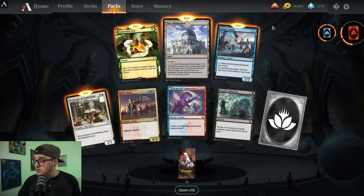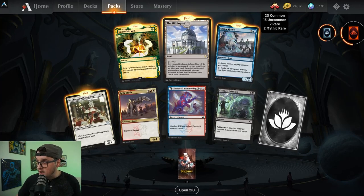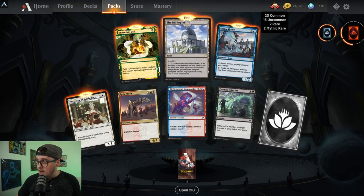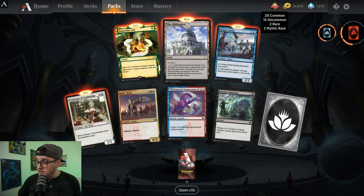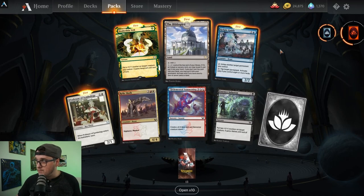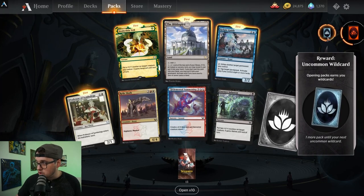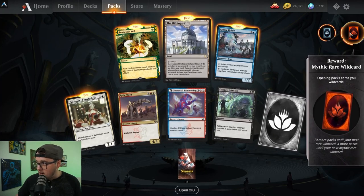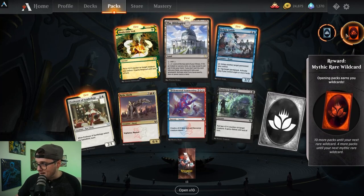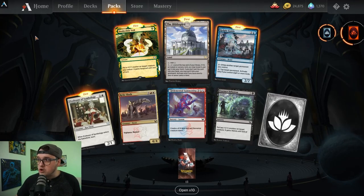As you open these wildcards up, you can check your collection by hovering over this Lotus icon. Right now I have 20 common wildcards, 15 uncommon wildcards, two rare wildcards, and two mythic rare wildcards. Hovering over the progress indicators shows things like 'one more pack until your next uncommon wildcard,' '10 more packs until your next rare wildcard,' and 'four more packs until your next mythic rare wildcard,' so it lets you know your progress.